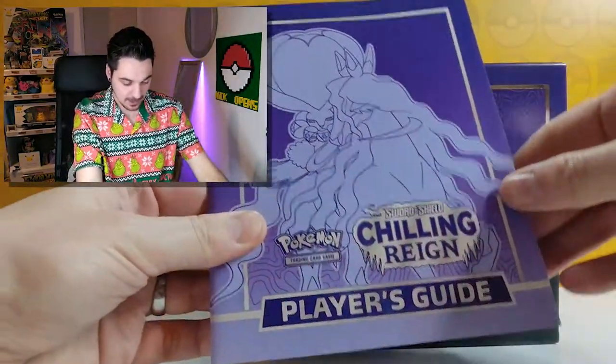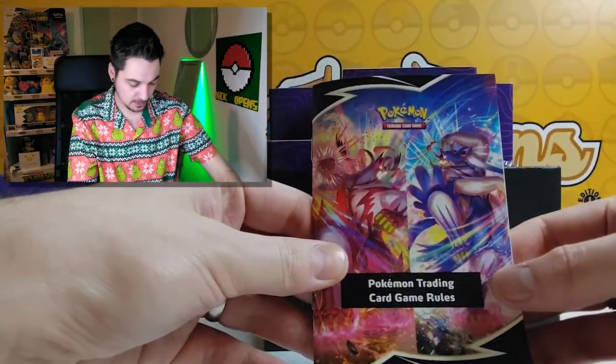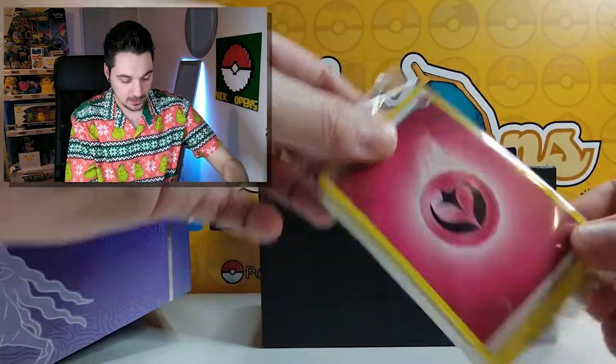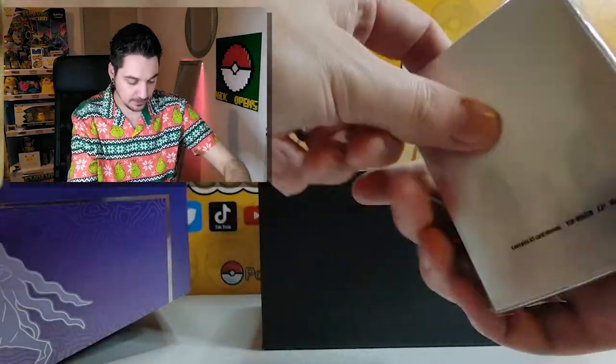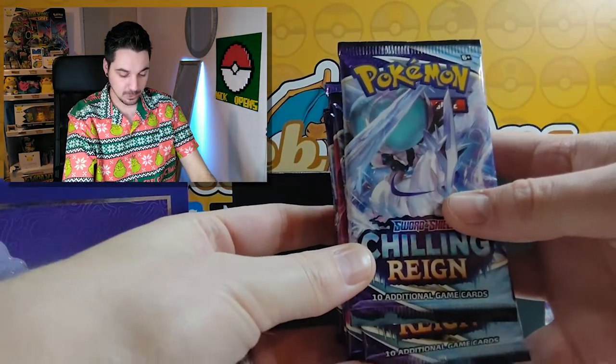If you open the Elite Trainer Box, there is a nice player's guide which will show you everything you need to know about the set, a rulebook, some poison and burn counters, energy cards, dividers, pretty sleeves, dice, and eight booster packs.